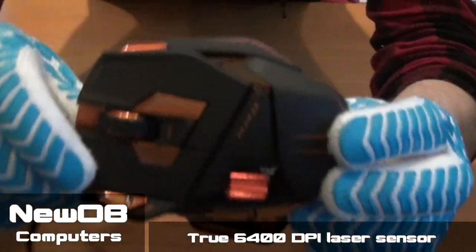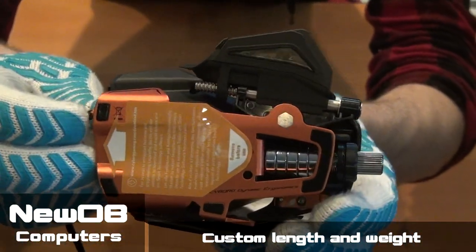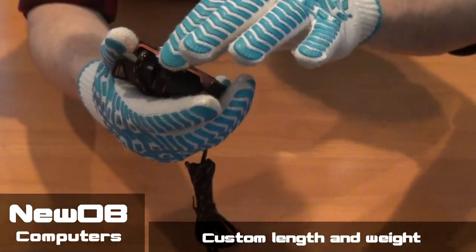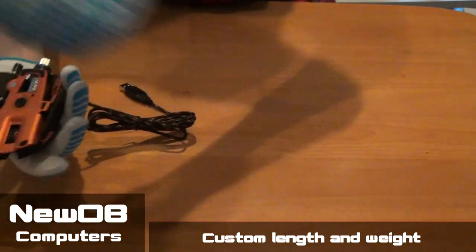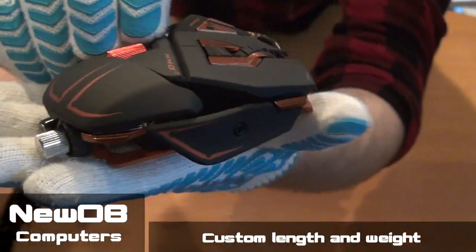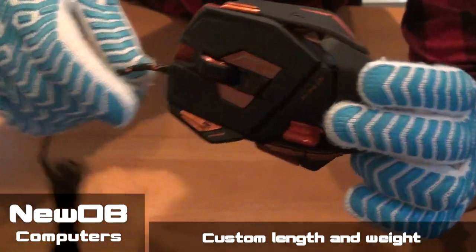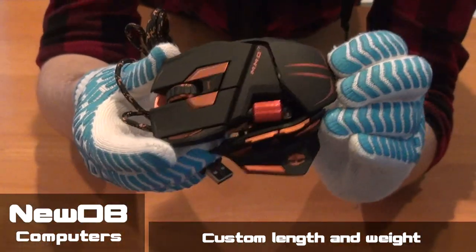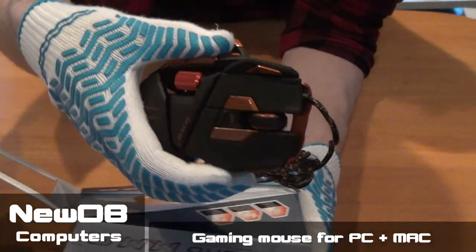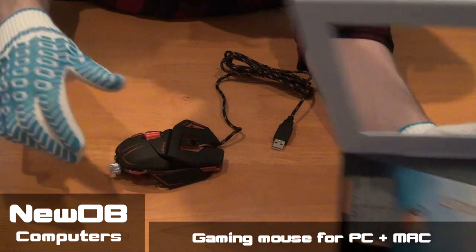Alright, to get a better look at it — this is what it looks like. Wow, awesomeness! Look at that, wow, unbelievable. It's got a sticker on the bottom. Let's see what it looks like underneath, on the side, back, other side, and top. The cord — wow, very, very cool. Buttons everywhere.